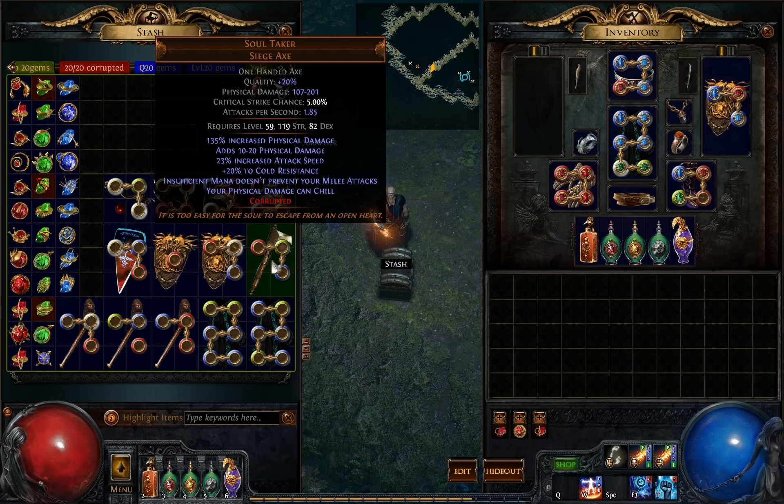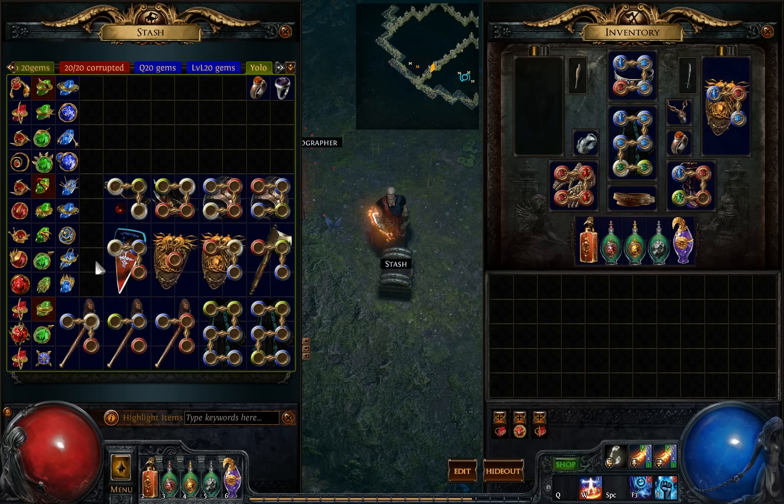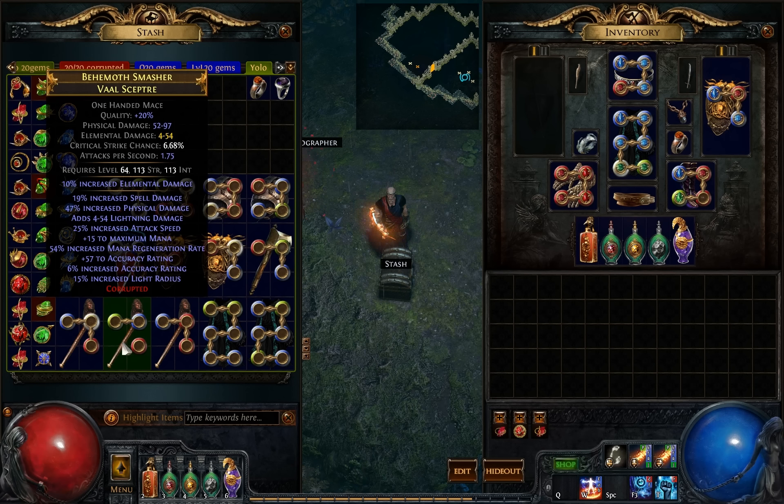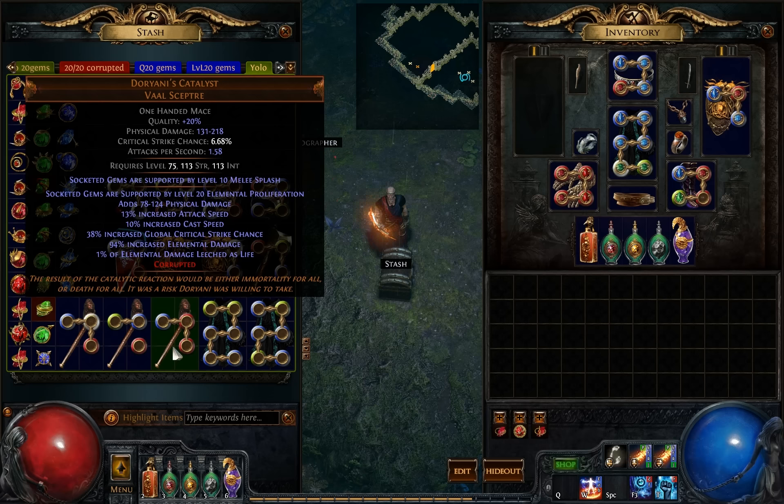The Soul Taker didn't get anything. And now — I already see that one Scepter got screwed. Here we just have a white socket. I was hoping the white socket would replace the blue one, but still, why not? This one ended up with nothing — just garbage. This one got socketed gems supported by level 10 Melee Splash. What is that good for? It also lost the Increased Elemental Damage, so we got screwed here. Nevermind.